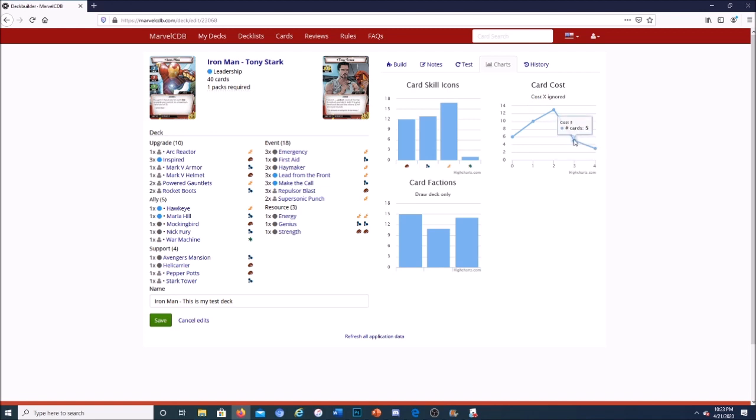I'm a data nerd so I love the charts tabs. You can see the cost curve: three cards that cost four or more like Avengers Mansion and War Machine, five cards that cost three like Hawkeye and Helicarrier, 13 cards that cost two, 10 that cost one, and six that cost zero. It also shows your resource distribution — we have 17 energy resources, 13 mental, and 12 physical.